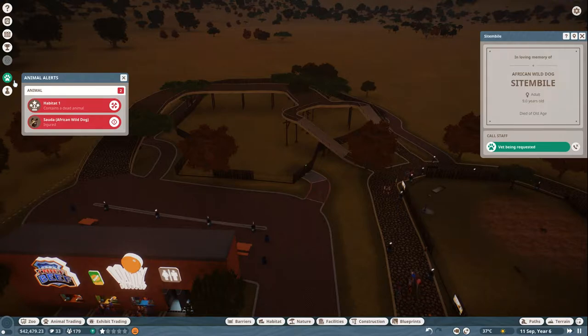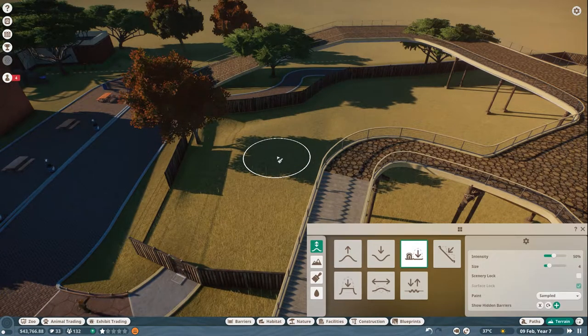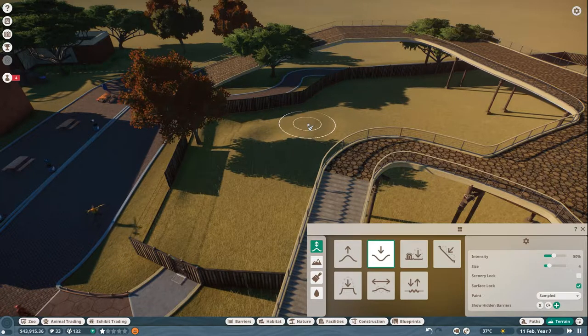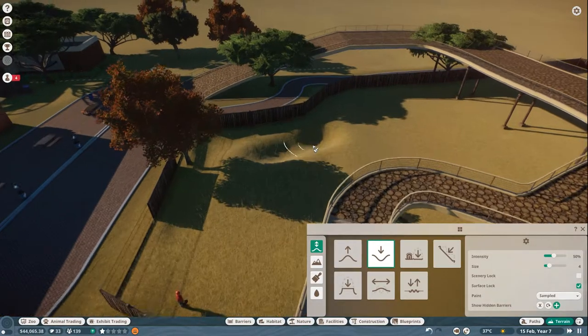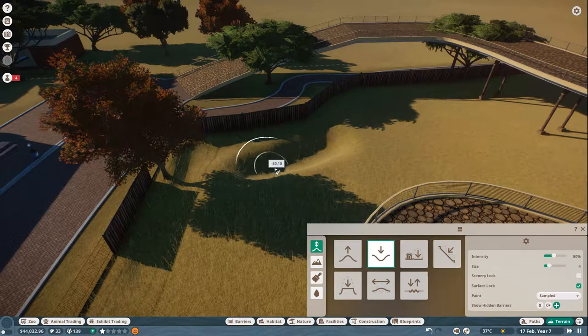It's the circle of life — and it moves us all. Now that we're back over by our new area that we're building, we're going to do some lowering of the land because I do want to make a water trough for our animals. Again, this is our mixed pen — our multicultural, multi-species pen. So let's lower this.